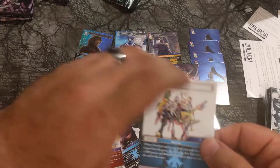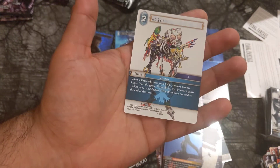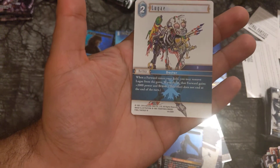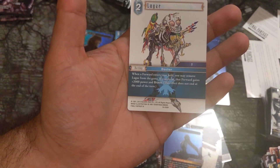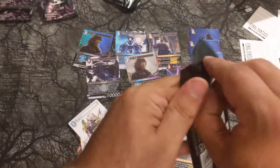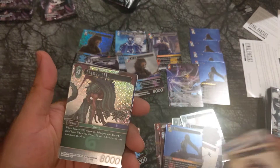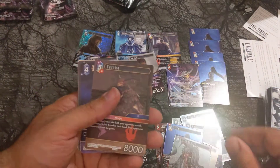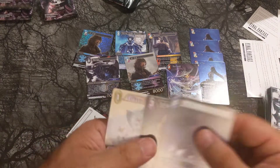When a forward enters your field, you may remove Lugay from the game. If you do so, that forward gains +2,000 and Brave. This effect does not end at the end of the turn. Give that to Gilgamesh — he'll thank me later. Who was the other Primal that can attack four times? We're probably gonna get him soon. Tiamat. Common Guest Show — he was a Hero. Half Mile, Carbuncle.